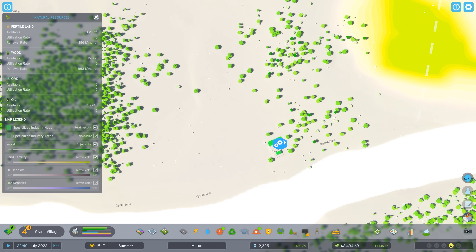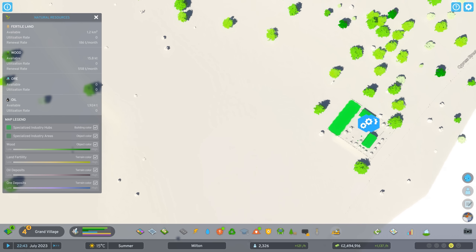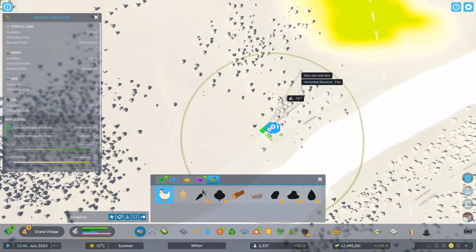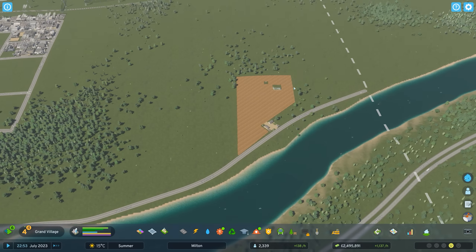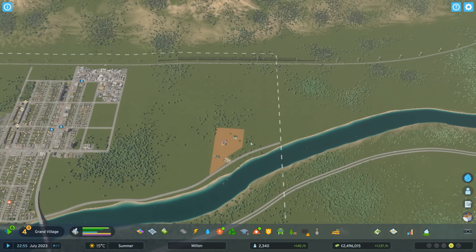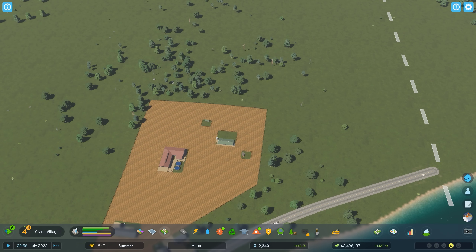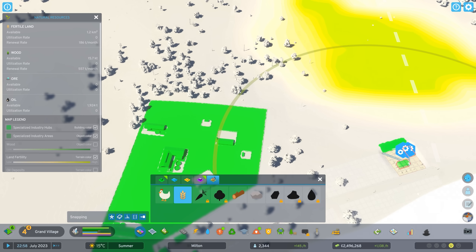Let's finish the farm. There we go — our first farm! I know it's a kind of weird shape but I want to try to make it like a grid pattern like the rest of our town has adopted. Since we have some fertile lands over here, might as well place down some wheat and take advantage of at least a little bit of this.